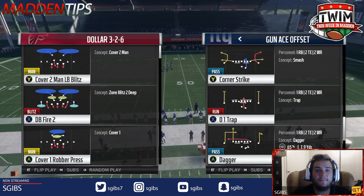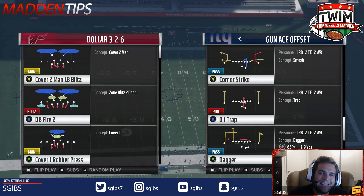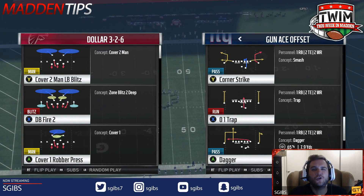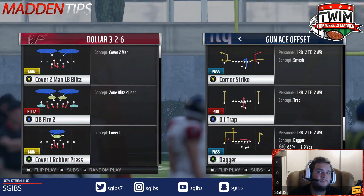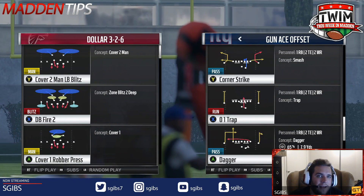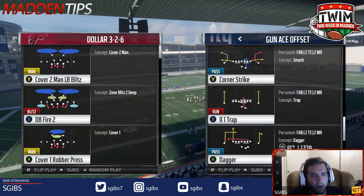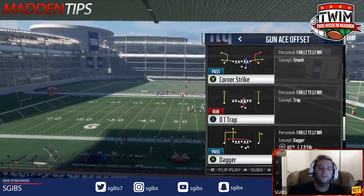What's going on guys, S Gibbs here and this is the Madden Academy where we'll teach you how to win more games in Madden NFL 18. In this video, we're going to teach you how to beat the vaunted cover 2 man-to-man coverage. Without a doubt, man-to-man coverage is back in this year's game — I think it's one of the best defenses in the game. Stock every single year heading into the new version, if you can't beat man-to-man, you're gonna be in trouble.